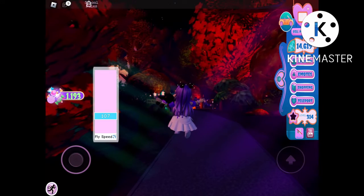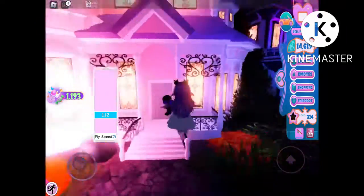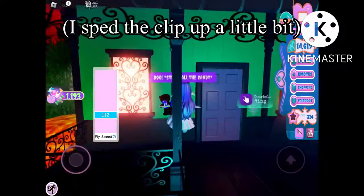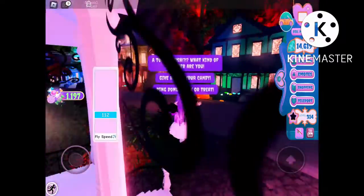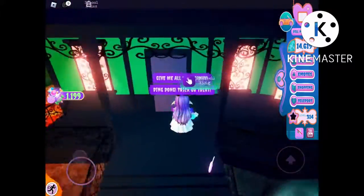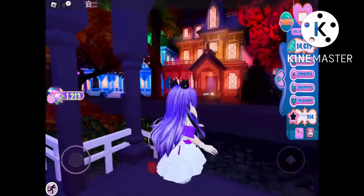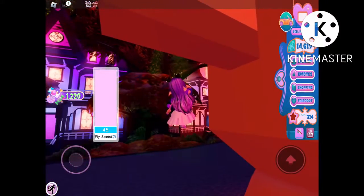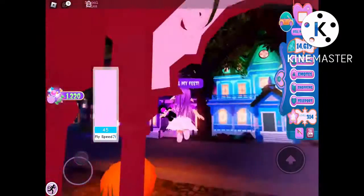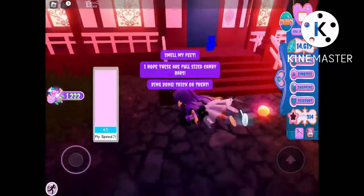You're going to want to turn your flight speed up to about 110. Ring 4 doors then collect the candy like this. If you do not have the game pass you will be able to ring about 3 doors. Remember to repeat this with the other doors until you have completed a lap, then go back to the start and repeat.